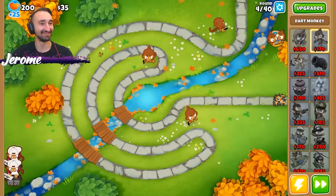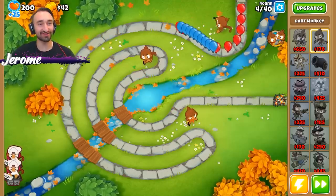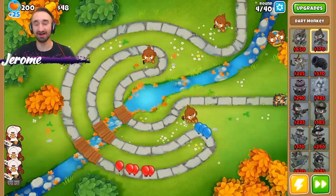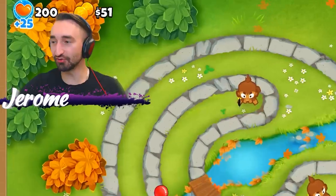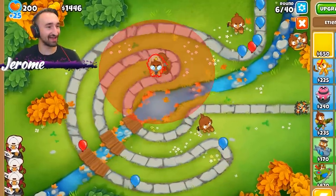There you go, Steve, you can afford it. Go, Steve - Steve's a demon on wheels. Now we already have enough by round six to get Etienne, so I'm going to put him down.